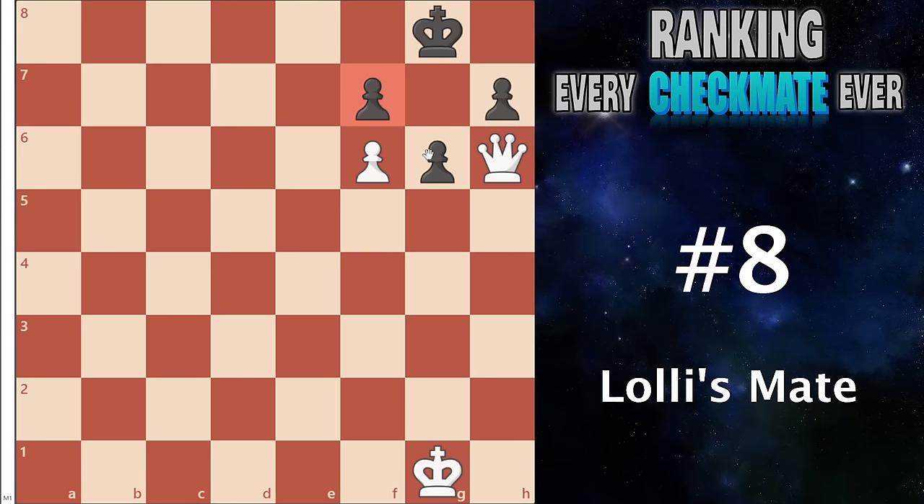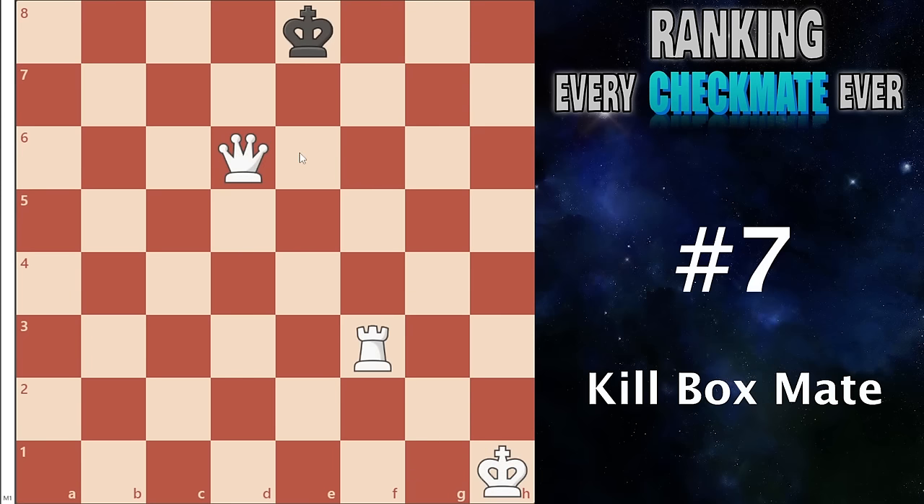Number 8 I have Lolli's mate. When the enemy has their pawns like this, you get your own pawn or potentially a bishop onto the f6 square, and then your queen comes in — and this is unstoppable. Normally this would go a bit lower, but this one in particular is very strong because once you get to this position, black is kind of dead. Even if it was black's turn here they would have literally no way to actually stop us, and because of that it is so powerful in so many tactics.